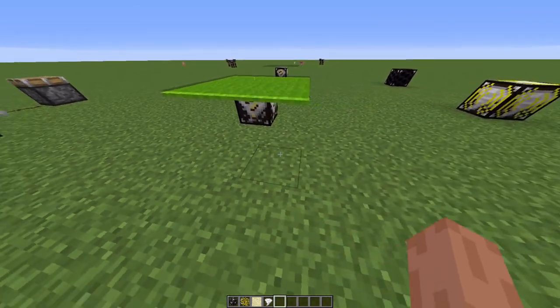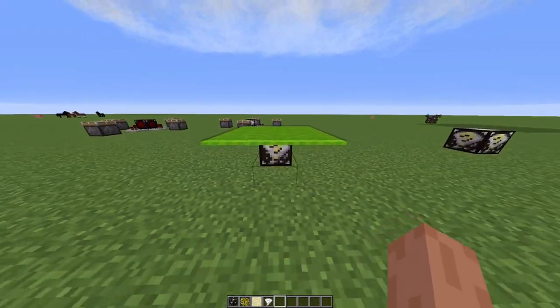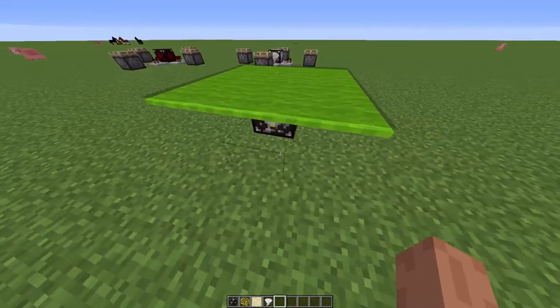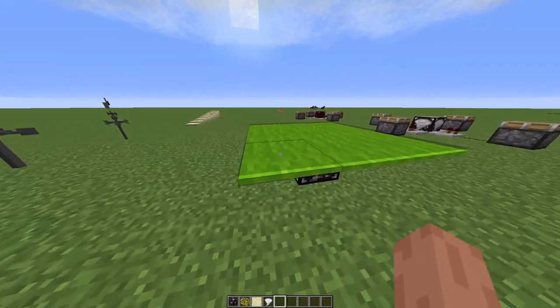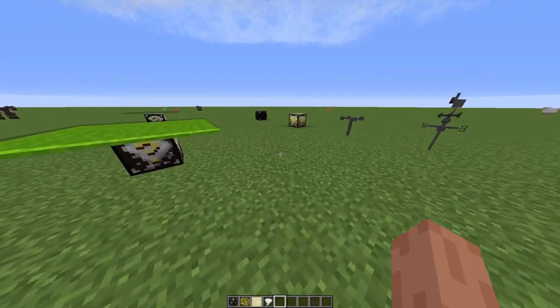I got that design from somebody else. If you're wondering how I made the carpets float, I put a string on the ground — it's actually a very genius way to do it. Just put a string down and you can put carpets on it and make your own radar as well.